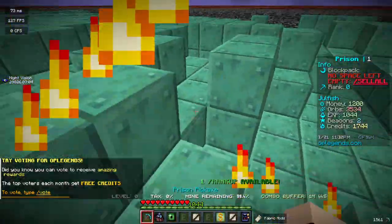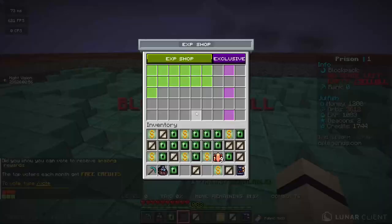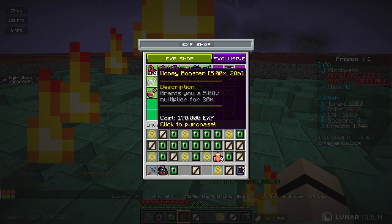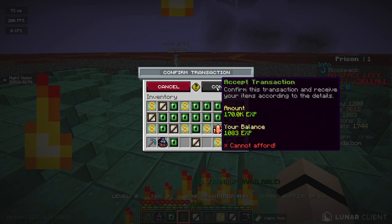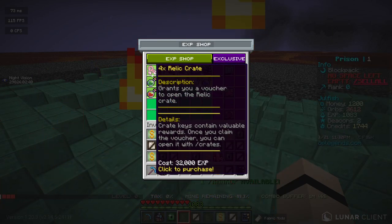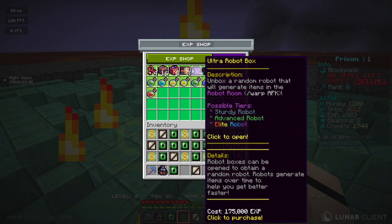You can also spend your experience. As you mine, you gain experience in your experience bar. If we type /exp shop, we can go ahead and buy boosters and such. I only have a thousand EXP right now, but basically you could buy some pretty crazy things like tier four modifier boxes, some relic crate keys, pet boxes, and tons of other cool things.